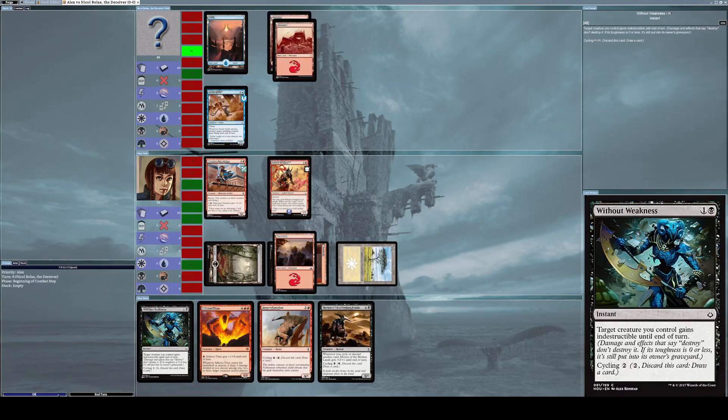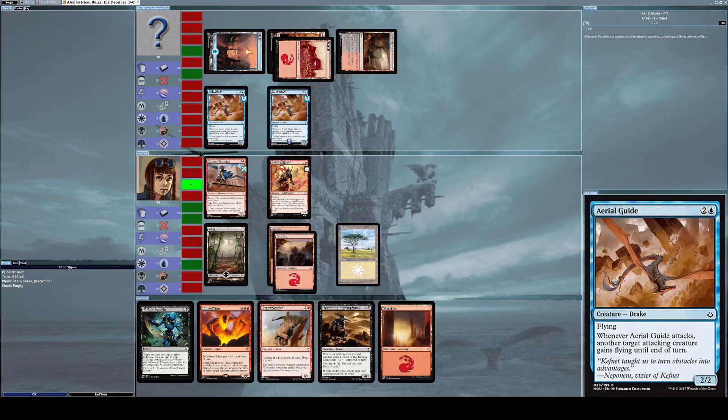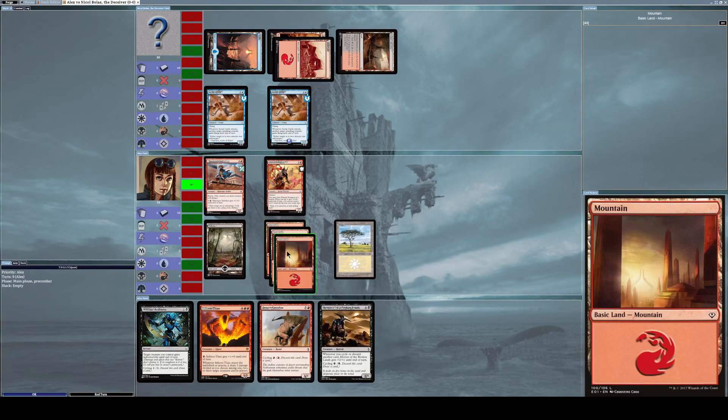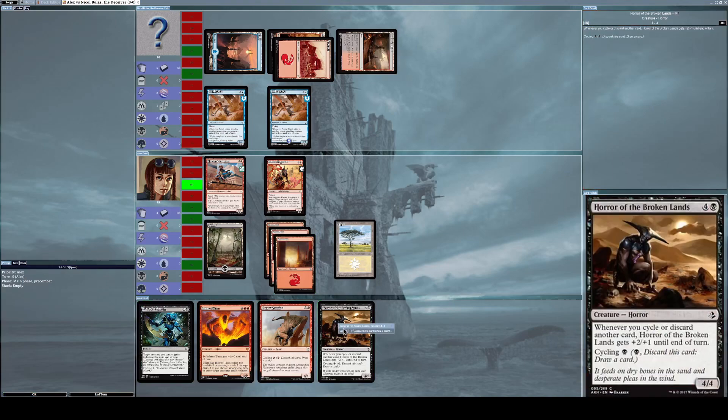I'll just end my turn. He summons another Aerial Guide, which really sucks. I put down more mountains — I think I have enough to summon Horror of the Broken Lands, so I might as well do that.